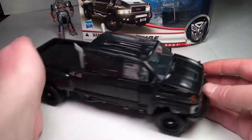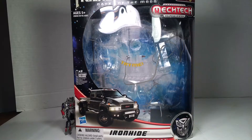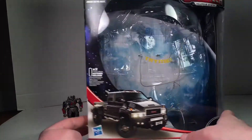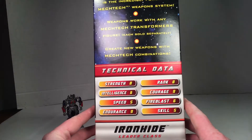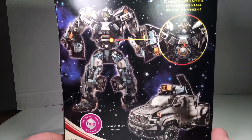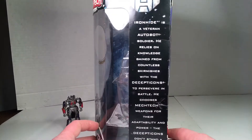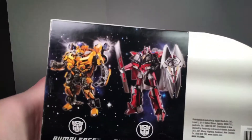So this is Leader Ironhide. Real quick, we'll just take a look at the box — Transformers Dark of the Moon. It shows Ironhide's truck mode right here. You can pause and read his stats — back when they used to actually do stats. On the back we have his gimmicks, his chest cannons, cannons in truck mode.